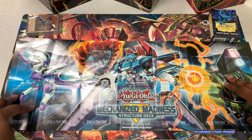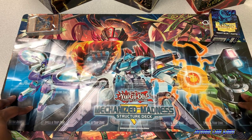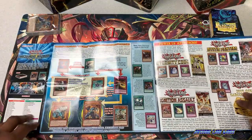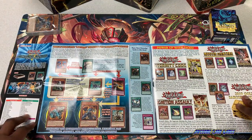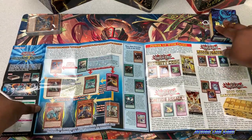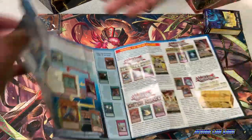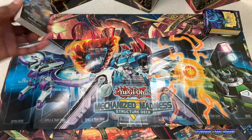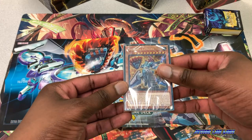We have our Deluxe Double Sided Game Mat. The front shows the Makana — this looks very awesome. The back has tips and tricks with the classic and new support. Let's check out the Structure Deck.